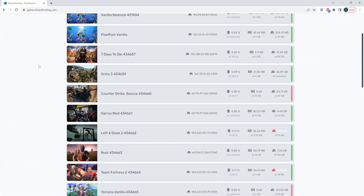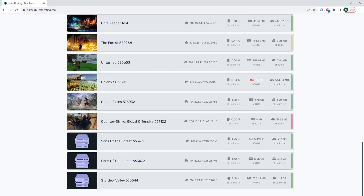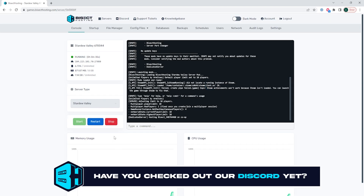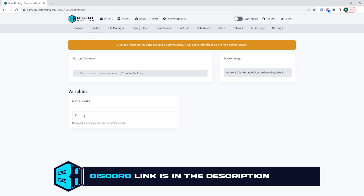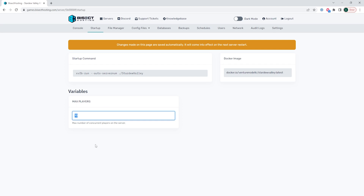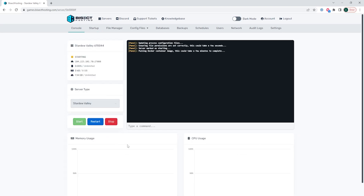First, we're going to log into our BisectHosting games panel and choose our Stardew Valley server. Next, we're going to choose the red stop button to stop the server. We're then going to go to the startup tab and in the max players field, we are going to change the desired value to what we would like to have — so we're just going to change ours to six. Once we've made that change, we can go back to the console, start our server, and we will now have changed the max players allowed on our server.